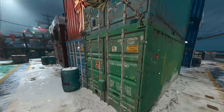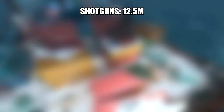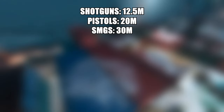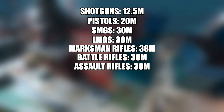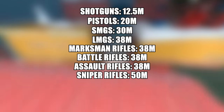The first thing you need to know are the long shot distances for each class. Shotguns start at 12.5 meters, pistols go up to 20 meters, SMGs go up to 30 meters, and LMGs, marksman rifles, and battle rifles are all 38 meters. Sniper rifles require 50 meters.